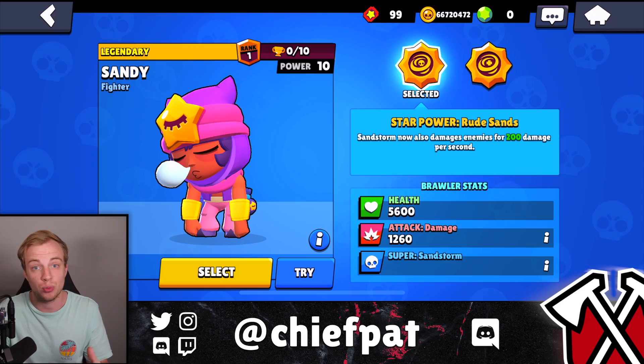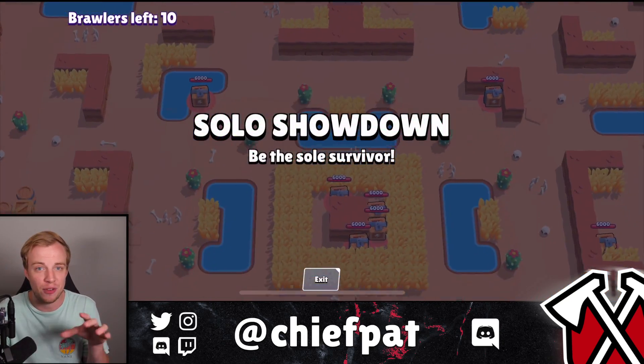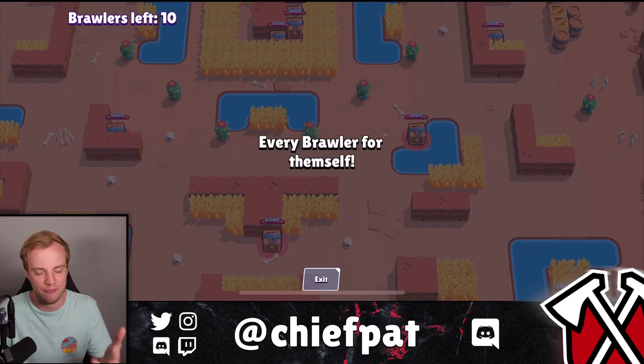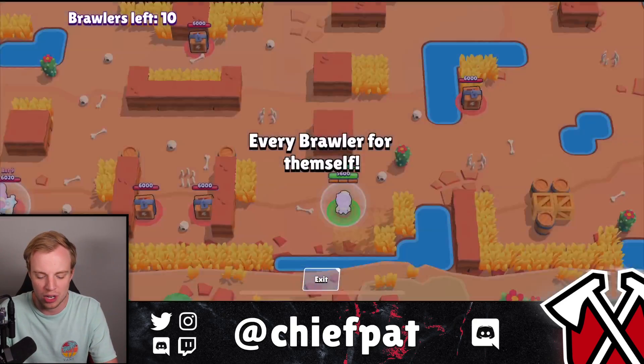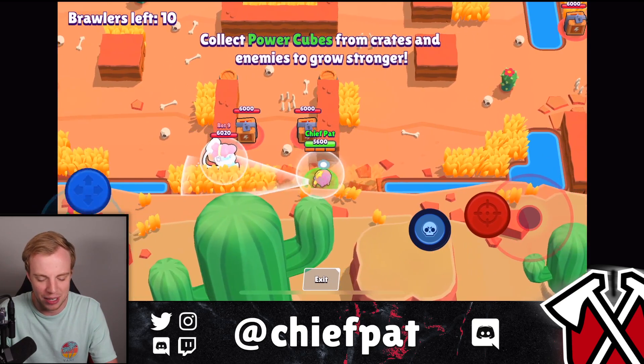I want you guys to see Sandy in action, so let's get into a match. But first, star power number one is called Root Sands. With Sandy's super, which is a sandstorm, it damages enemies if you have this star power — 200 damage a second if they're inside of it. Really useful because it has a massive range for the circle.